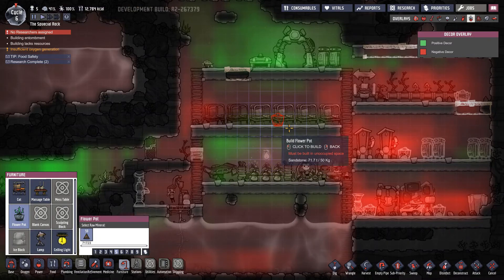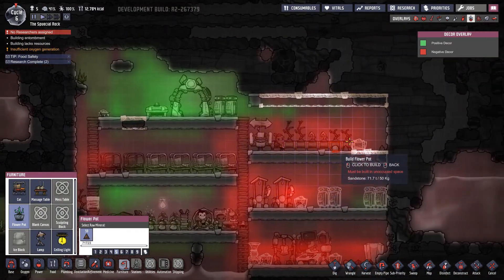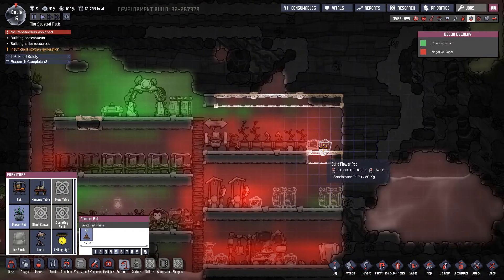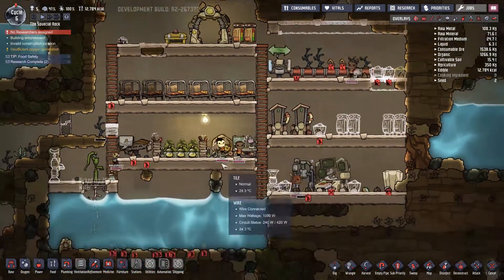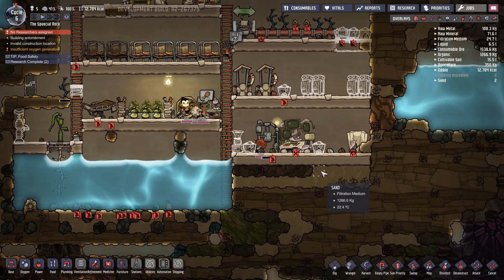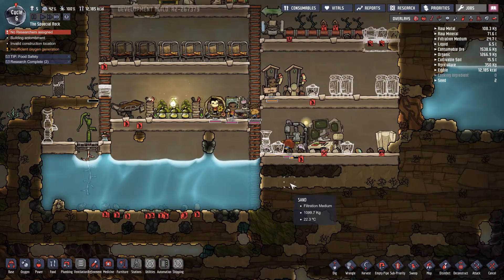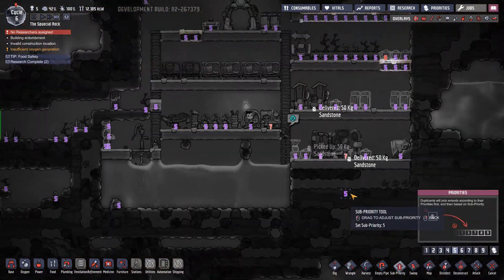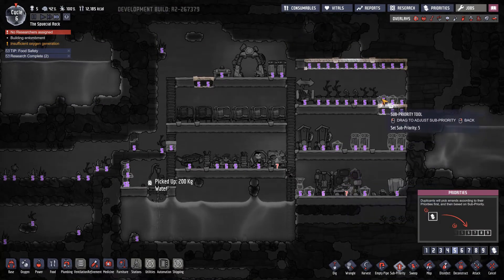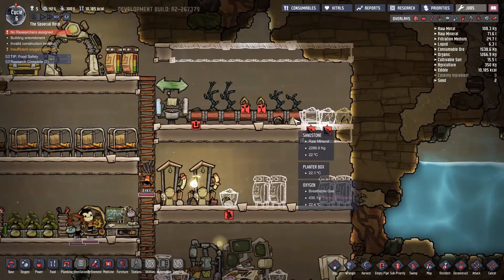Looks kind of bad. Do they need all of the beds? I have 5 people, 6 beds - yeah I kind of need all of them. There we go - I need the paintings, I need the paintings as fast as possible. We are supposed to research, we are supposed to make the planter boxes. Okay, plant something here - mealwood. Have one more.